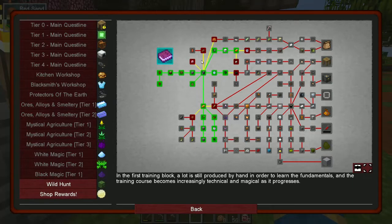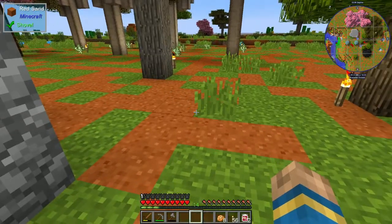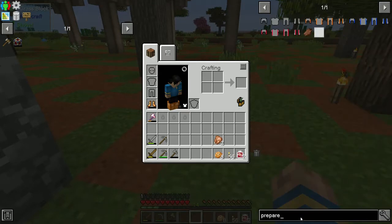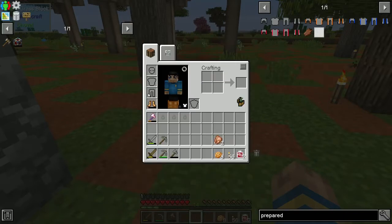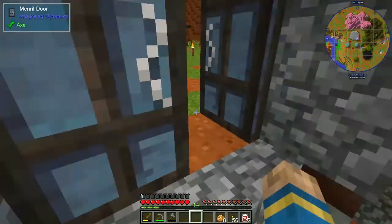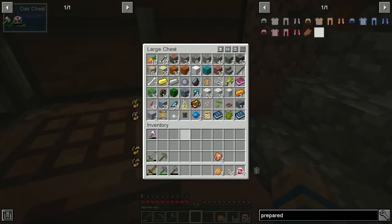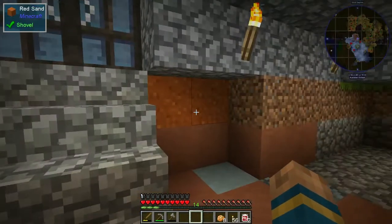We're going to need to get some coal. We're going to have to make prepared flesh. I need 16 rotten flesh to make four prepared flesh, and I'm not sure how many we have. We have three, so we're going to have to kill some zombies.